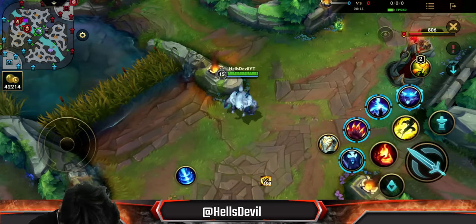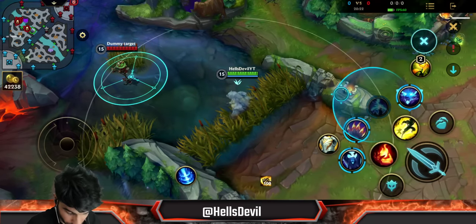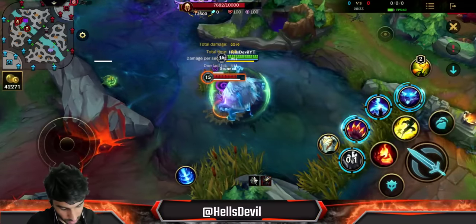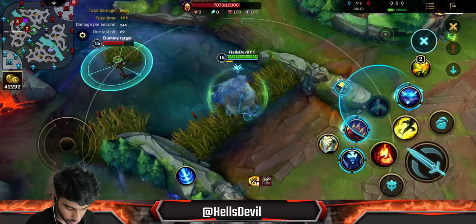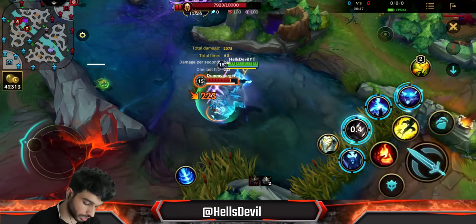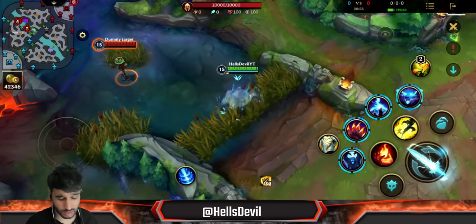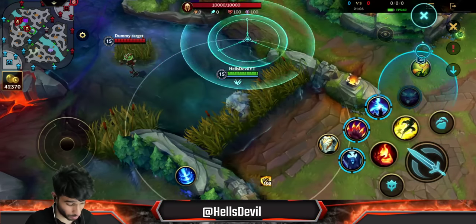For the full ultimate combo — fast damage version: third ability → ult in → basic attack → first ability stun → basic attack → second ability → basic attack. For the maximum damage version: third ability → ult in → basic attack → second ability → basic attack → first ability → keep going → second ability again. The enemy could potentially flash away in this version, but it does more damage. These are truly the only combos Volibear really has, so they're much easier than they might sound.